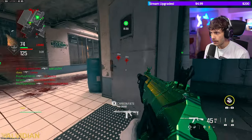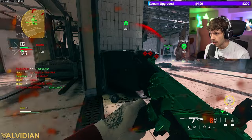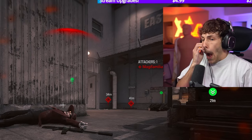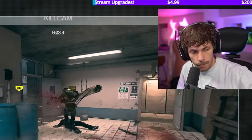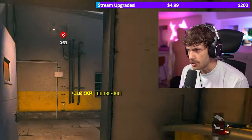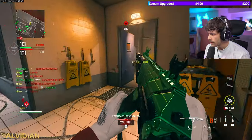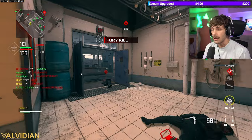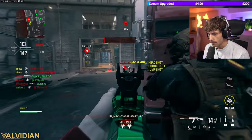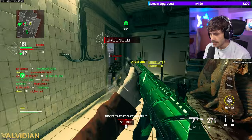He gets frustrated by an enemy running a shield, calling people with shields the real losers of life. He continues playing on the map, managing his killstreak. He comments that chat is the key to unlocking the class setup — you have to like the stream first.